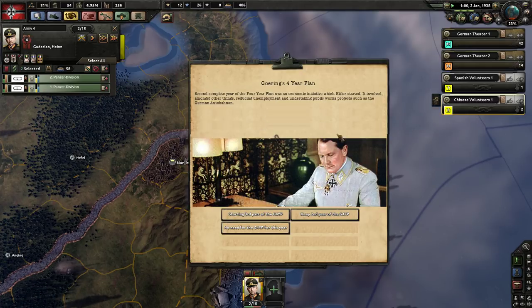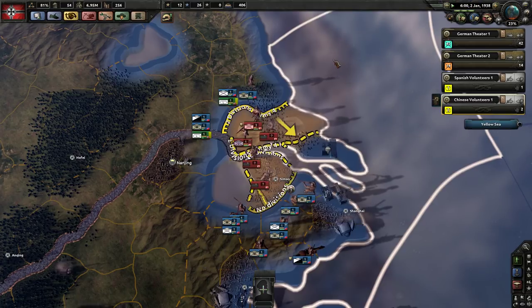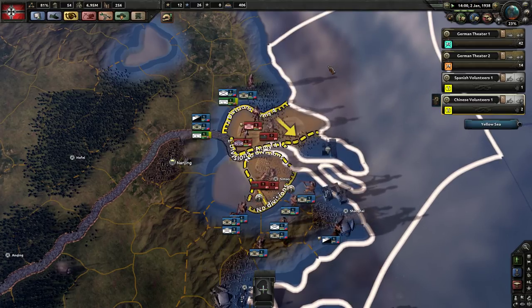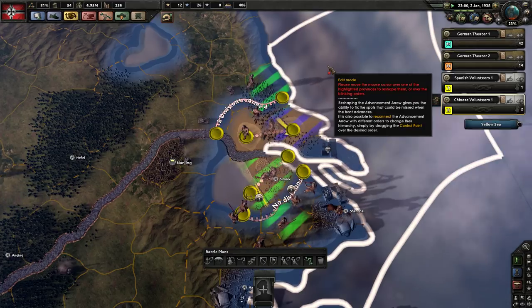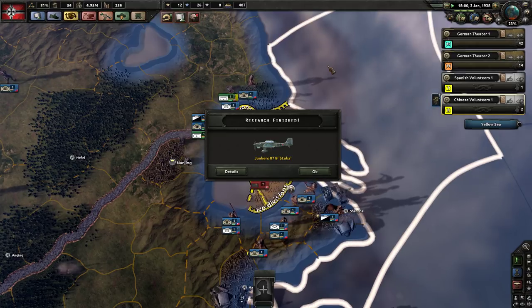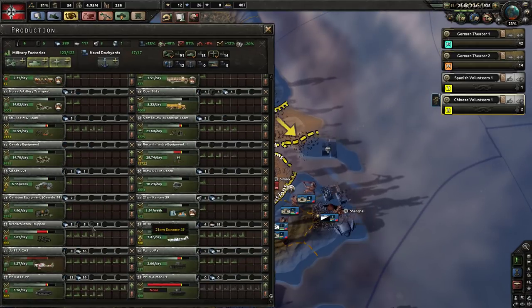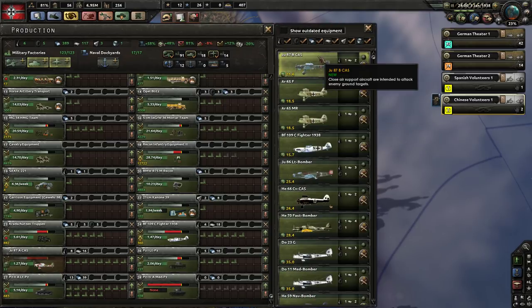There's three of them there, going for your plan — I think we're going to keep doing these. Factory output down in exchange for higher construction speed seems fine. Compared to vanilla, we're deploying our army so much slower. I guess I am constantly upgrading our infantry, which is massively slowing it down, but we'll live with that.